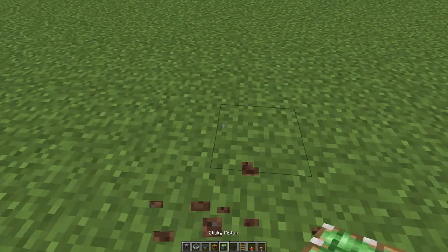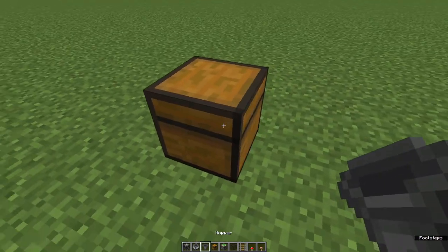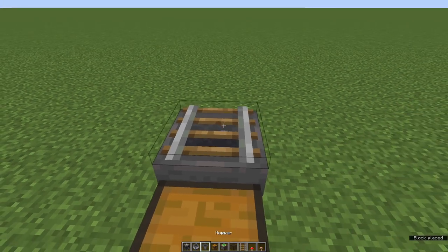Let's go ahead and start. The first thing you need to do is place down a chest, then plug a hopper into the back of it like so, put a rail on top of the hopper, and then the minecart with hopper on top of that rail.